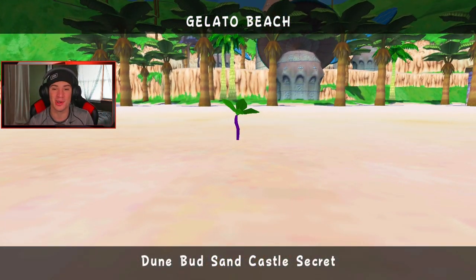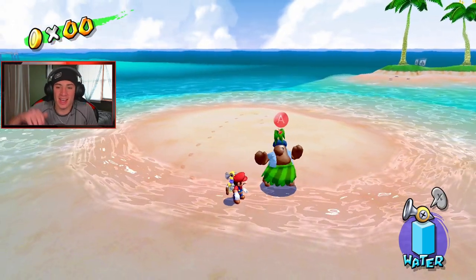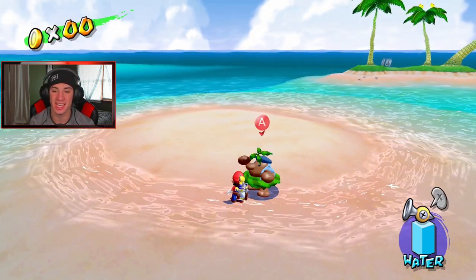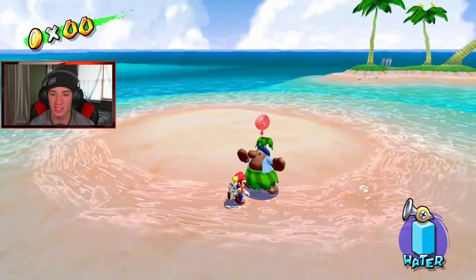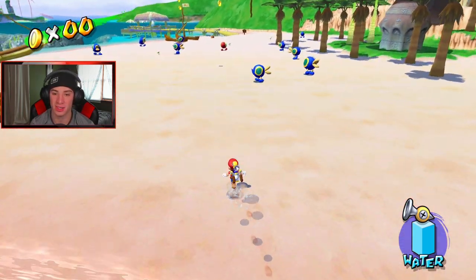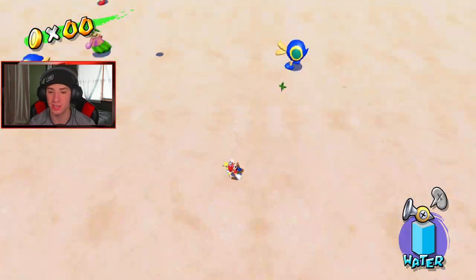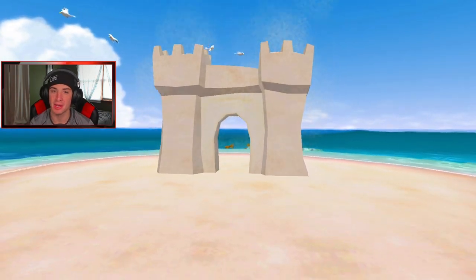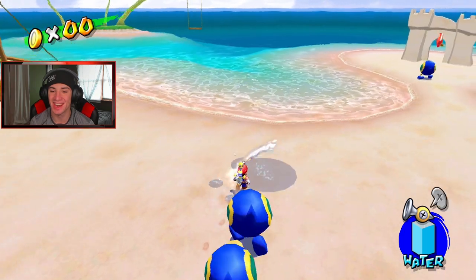A new lighthouse spawns with a little picture on the side of it. Spray the pictures and we can hop inside our third new world — Gelato Beach! I really do like this place; it's a beach with fruits and all that cool stuff, just perfect for Sunshine. There are Cataquacks — those little things that shoot you up — and I absolutely love them. We spray a plant and it creates a sand castle, and there's an arrow pointing somewhere.